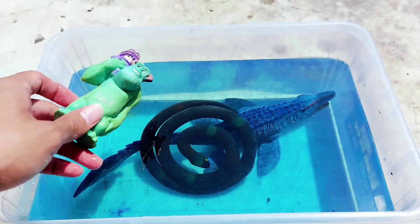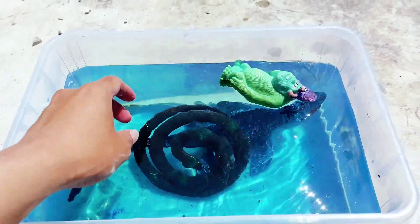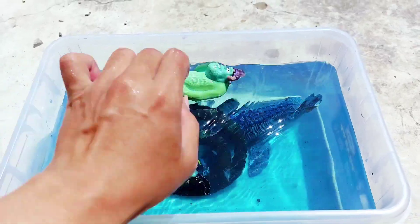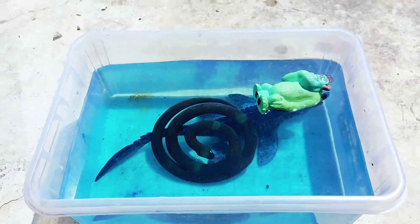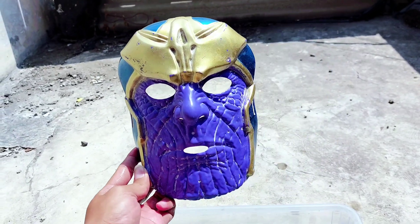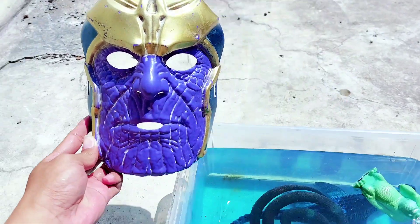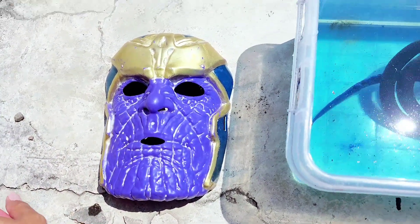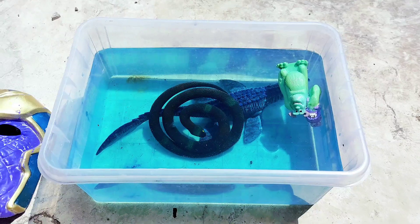The third one we have Monster-ing. All right friends, Monster-ing with his baby, floating on the blue water. The next one we have Thanos mask — the purple face of Thanos. Thanos is a superhero with a big body.